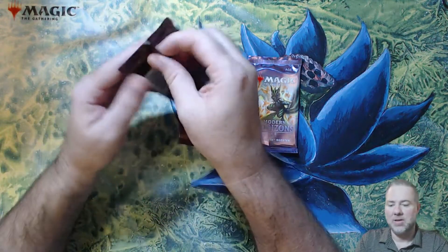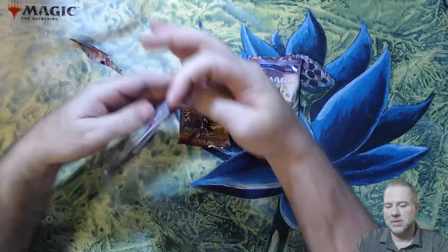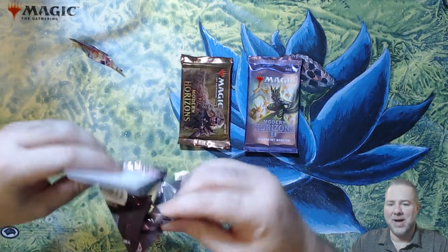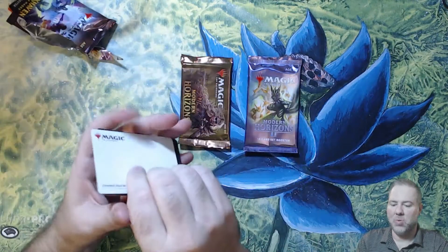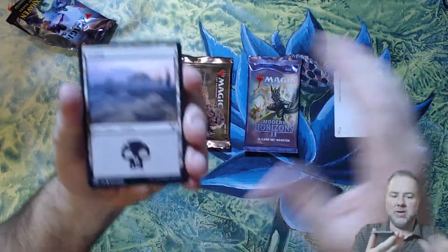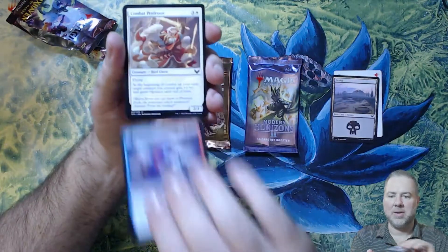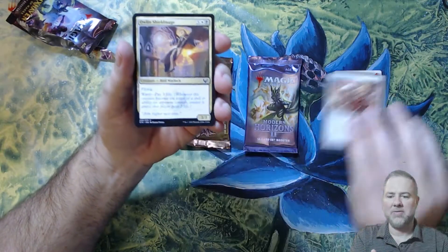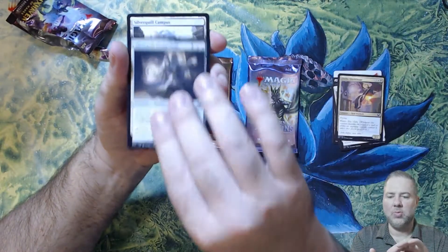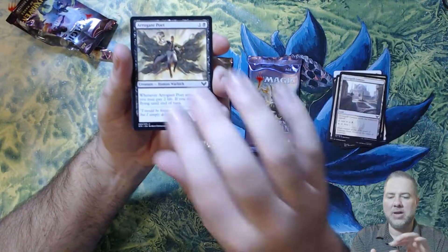Starting off with the Strixhaven set booster. It's kind of funny when you're hoping to pull an uncommon out of a pack, but hey, that's the world we live in. So let's see what we got here: a swamp, Elemental Summoning, Combat Professor, Alena, Shield Mage, Silverquill Pledge Mage, Silverquill Campus, Arrogant Poet.